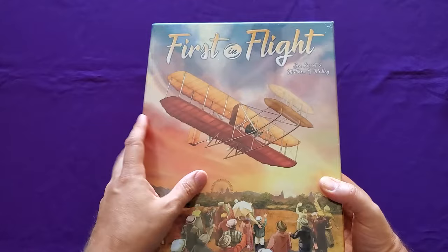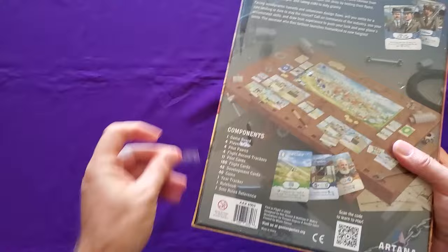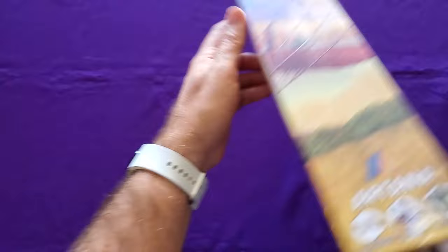Thematically, it's about the early days of the development of the airplane. You can see here essential boards and cards. Let's get this open and see what all is inside.